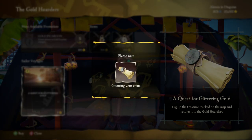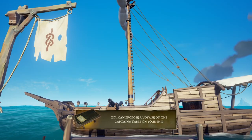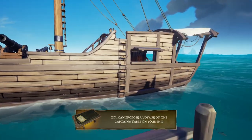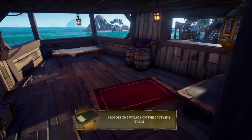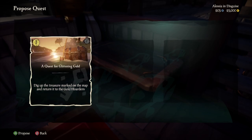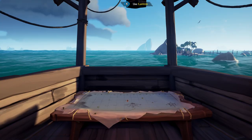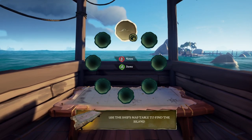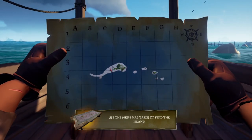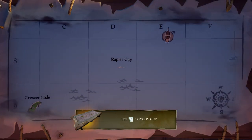I mean, who doesn't want to get a map, sail to an island, and dig up treasure by finding where X marks the spot? Anyways, talk to any of the folks at the trading companies to get the voyages from them. Once you pick up a voyage, you need to go to your ship, put it down in the voyage table, and vote on it to start it up. You will then be given the maps you need to complete it, which you can access from your quest dial. Once you know where you need to go, you can mark the locations on the ship map and set sail for adventure.